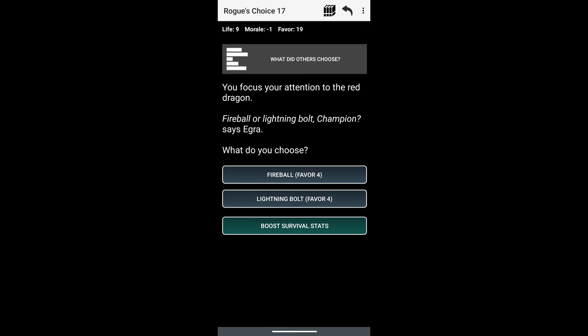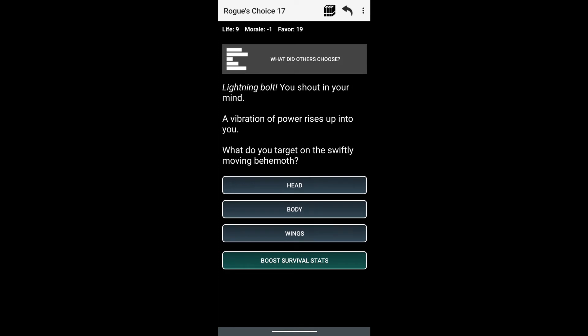You focus your attention on the red dragon. Fire bolt or lightning bolt, champion, says Zegra. So we are going to go with lightning bolt. And 'lightning bolt,' you shout in your mind — a vibration of power rises up into you. What do you target on the swiftly moving behemoth? The best option would be to target the wings.